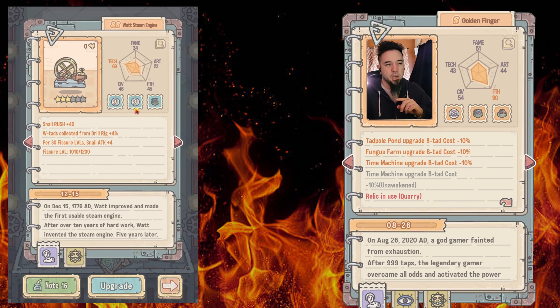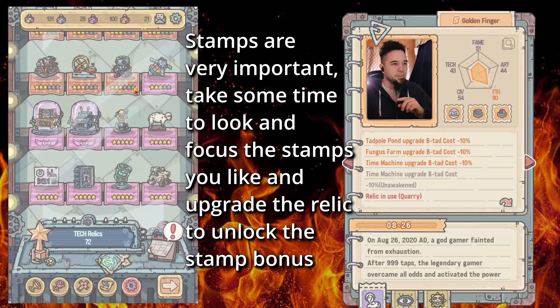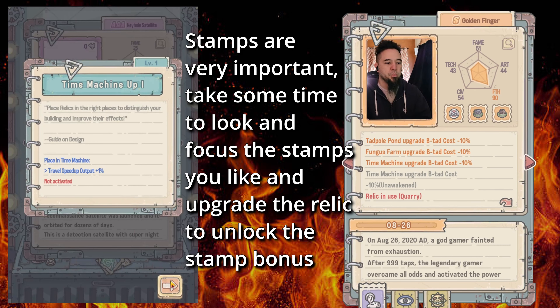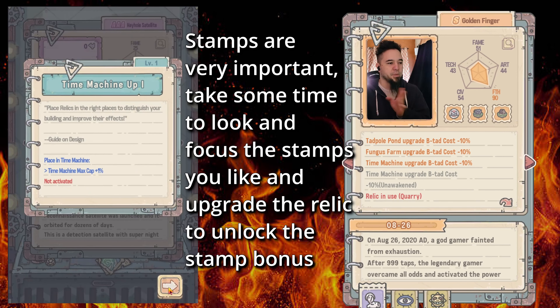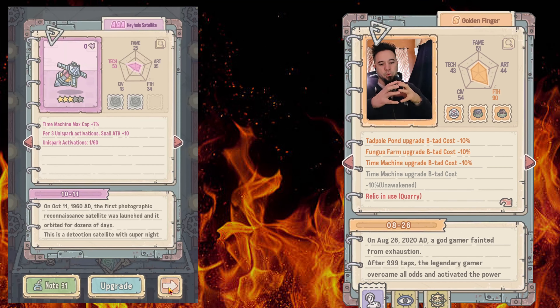Before the priority section — if you upgrade a relic, some of these have stamps and these stamps are great. These gray ones — 'travel speed output one percent' is really good because your main character is a snail, so increasing travel output is really important. The 'time machine max cap' is not that important for me, but it is important if you only log in once a day — it's an idle game, so it helps you contain more resources during the day, like a wallet or bank.